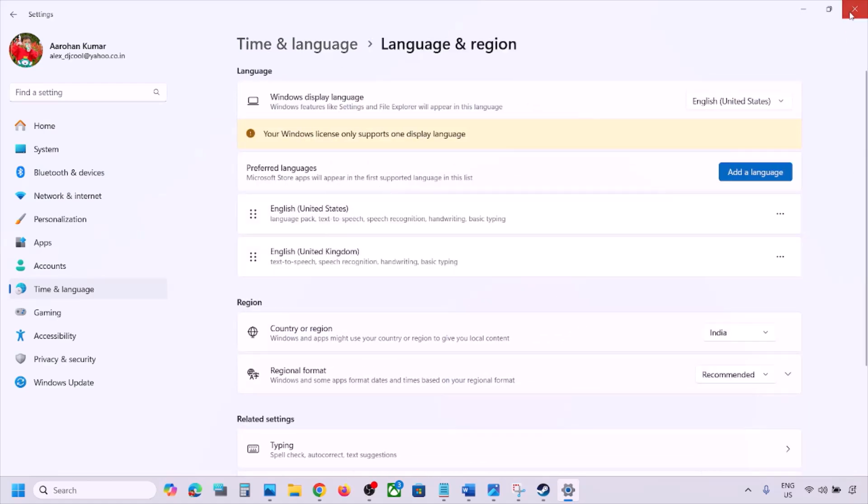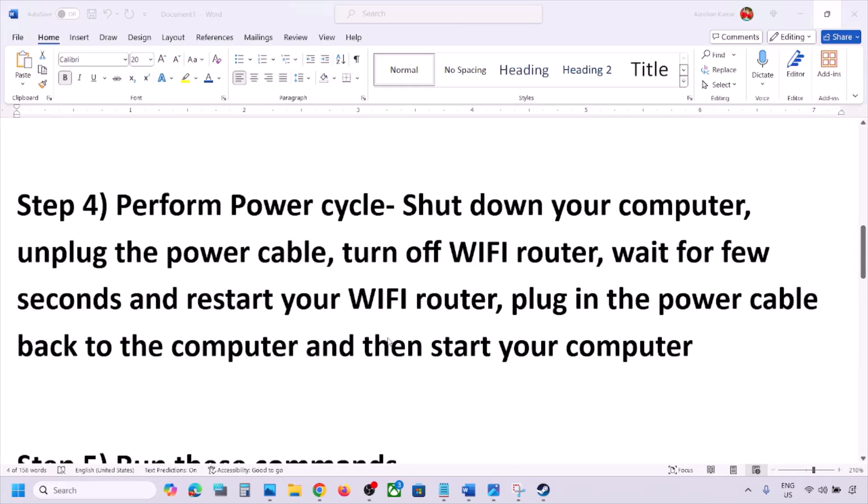Then go to Time & Language again, go to Language & Region, and make sure your correct country is selected.